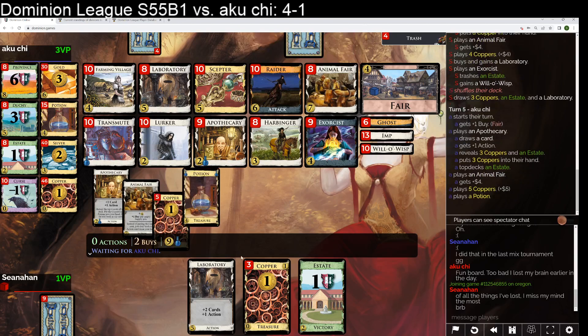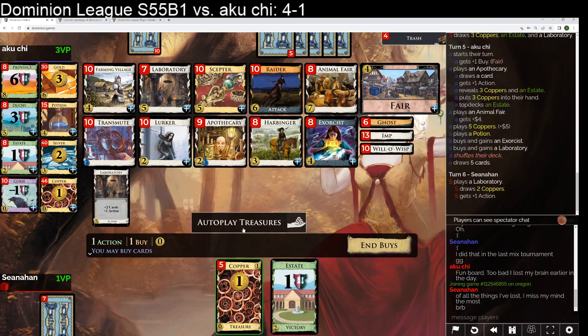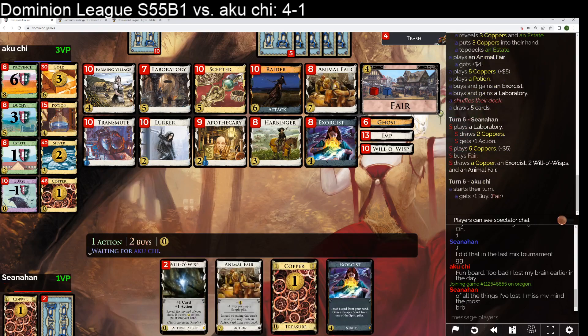Oh my gosh — this is like the best possible draw, I think. Their next turn is two coppers and two estates, so next turn will be bad. But this turn, yeah, maybe they would have preferred not to draw so good. So I'm going to play the lab and buy a fare probably this turn. Then next turn look to buy second exorcist, lurker, and maybe take some ghosts. And if they don't keep top decking the apothecaries, we should be in okay shape.